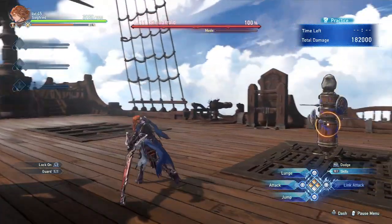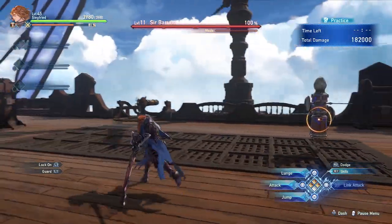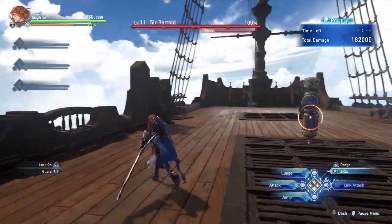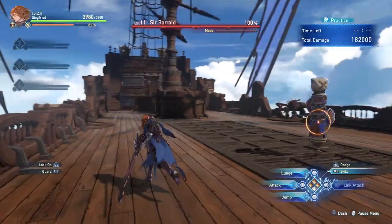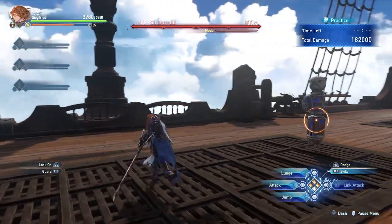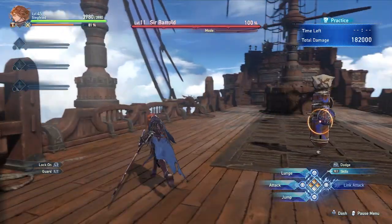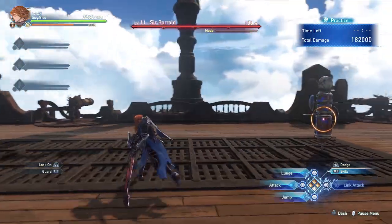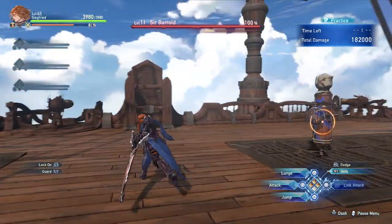My impression of Siegfried is like imagine a heavy-hitter Nero from Devil May Cry 4. Nero has a mechanic where when you swing, you can press a button to gain a different property or use up a move. That sort of applies here for Siegfried.